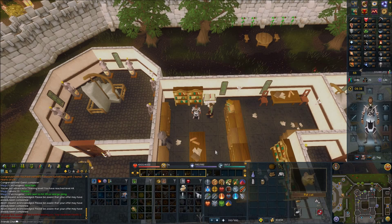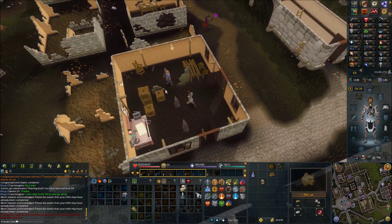Now you need to make your way back and find Bob again. Use your Catspeak Amulet to locate him, but first check to see if he's in the same location you found him the first time. Speak with Bob.